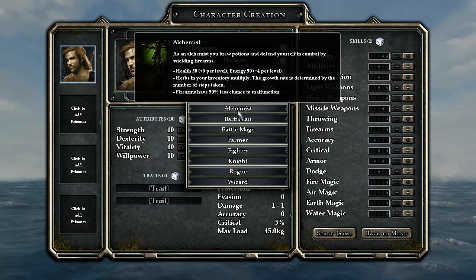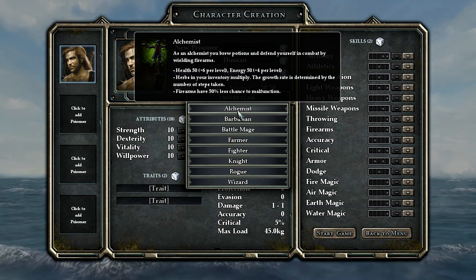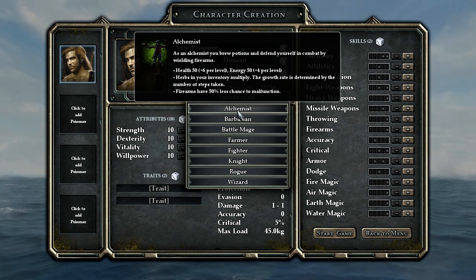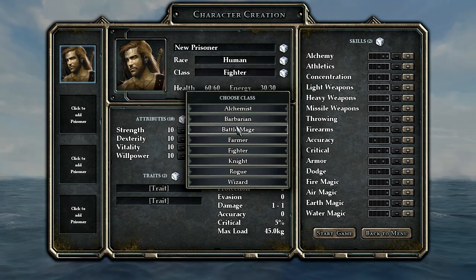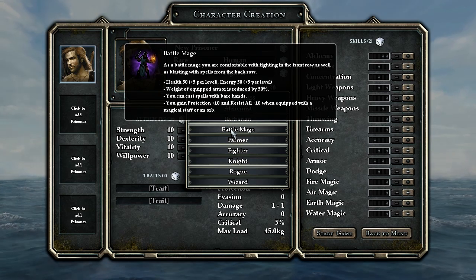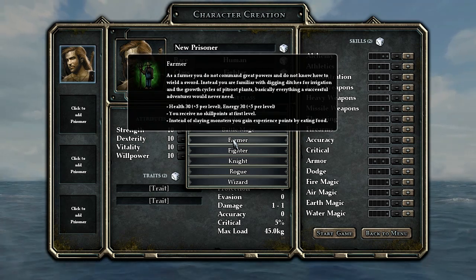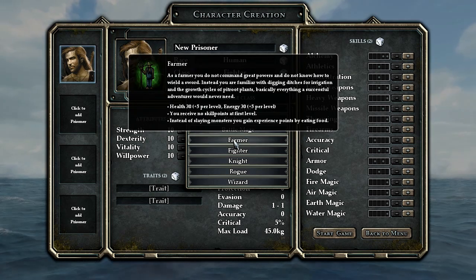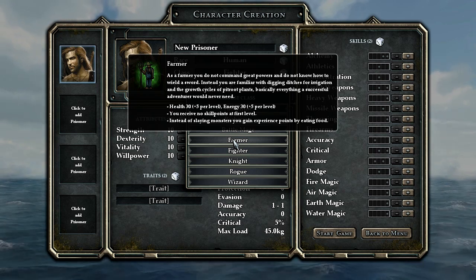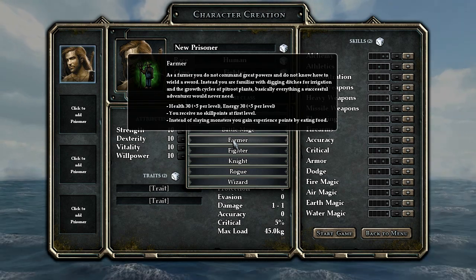The ratlings have some pretty cool abilities too, we'll get into. And here are the classes. As you can see, a lot of these are just normal D&D-style classes, plus a couple weird ones. The alchemist — for some reason these guys have a firearm perk. What's really cool about them too is herbs that you collect will actually reproduce in your inventory, so you're kind of a walking garden. Yeah, it's probably best not to think too hard about how that happens.